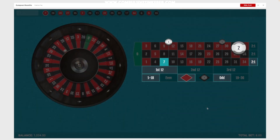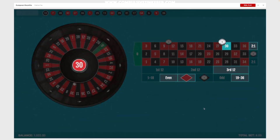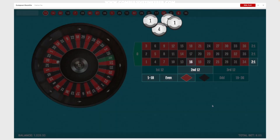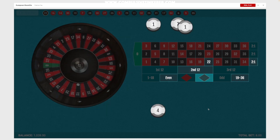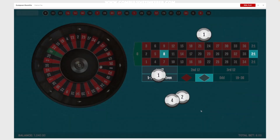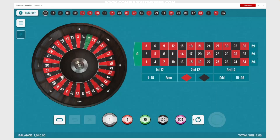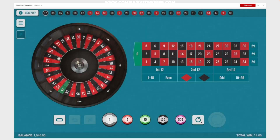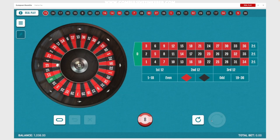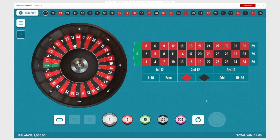See if we can finish strong here. Running through spins 16 to 30. There we go, that's a good hit. That was a good hit there as well. Let's see if we can finish strong — good, all right.